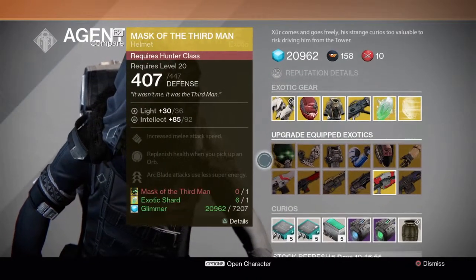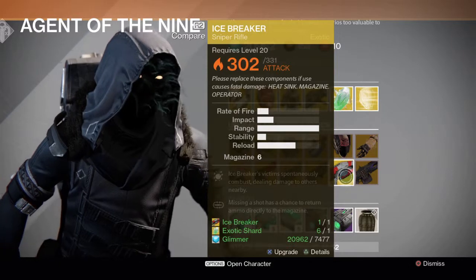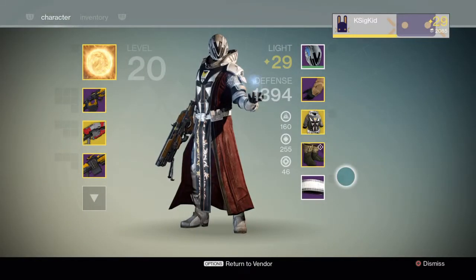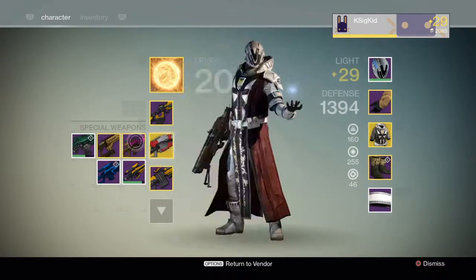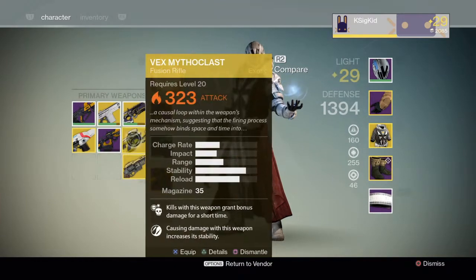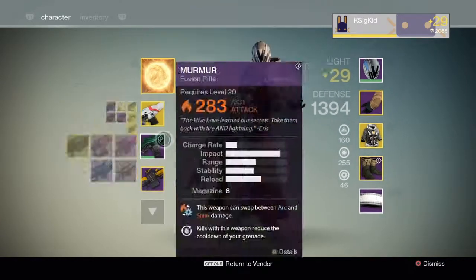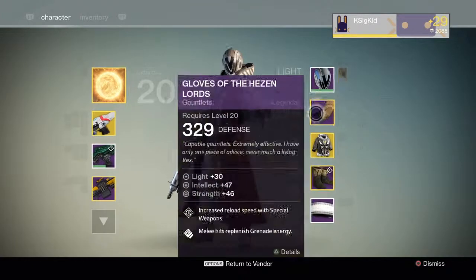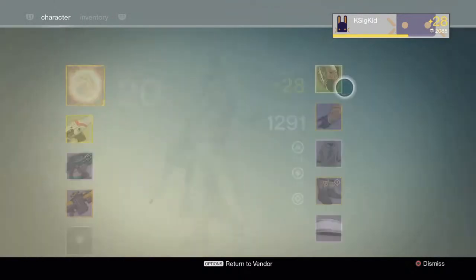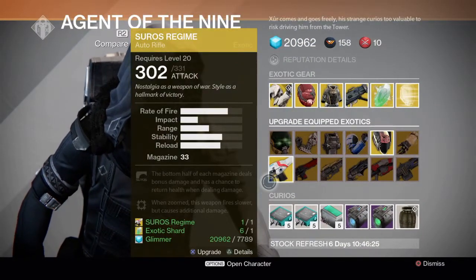All four of Xur's weapons and armor above and the 12 down below are essentially version two of your weapons, meaning they're more powerful or they provide more defense and attack. As you can see I'm swapping weapons over — when I had the Icebreaker equipped, it showed up in Xur's inventory. Now I'm just moving a few things over, like my helmet and primary weapon, and as soon as I do that, you can see that Xur is now letting me upgrade the Light Beyond Nemesis and Xur's Regime.